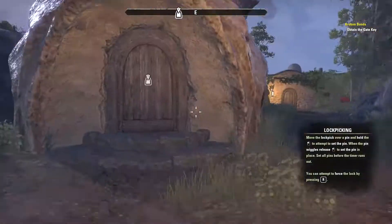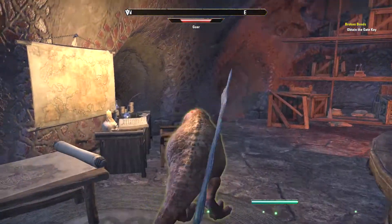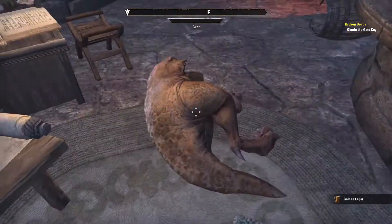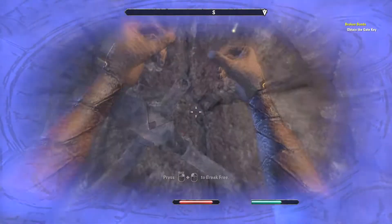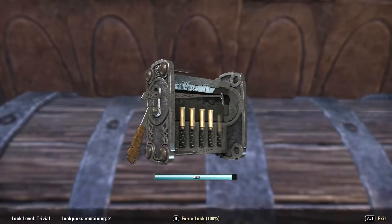To get the gate key for the Broken Bonds quest, you have to go into a slaver hut at the eastern side of town and kill the pony that is chilling there. Then you have to go downstairs and open the chest. In this chest is the lockpicking game. I don't understand lockpicking right now, but the gate key is in the chest.